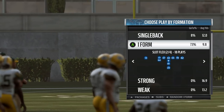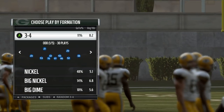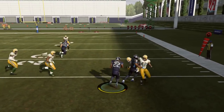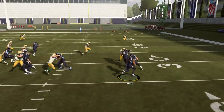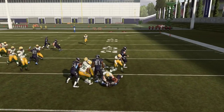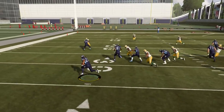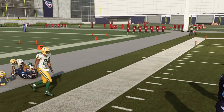The next play I want to show you is in the I-Form Formation — the I-Form Slot Flex. It's the halfback toss, and personally a play I use quite a bit because it really establishes a ground game and helps run the ball down the opponent's throat. Now you have to know this play — as you're going to see, just holding that sprint button I wasn't able to get much. But if you're really patient and let the blocks develop you're going to get some big yardage. I've actually broken plays for about 90 yards sometimes just by using Derrick Henry or an established running back like Le'Veon Bell or Todd Gurley when playing an online game.